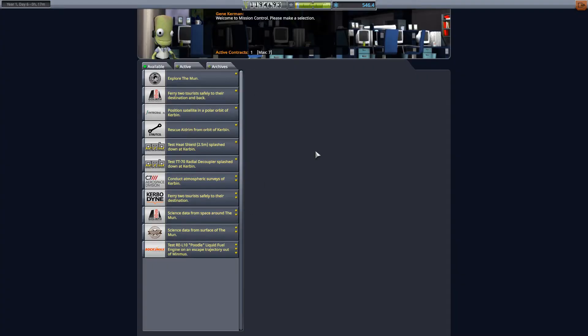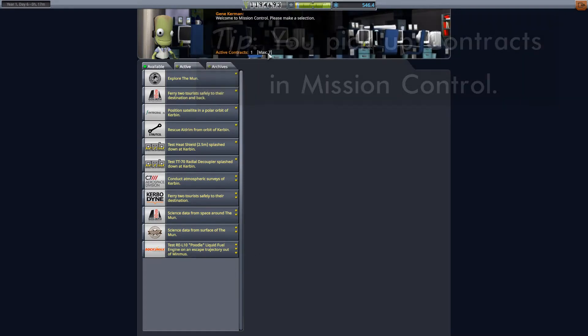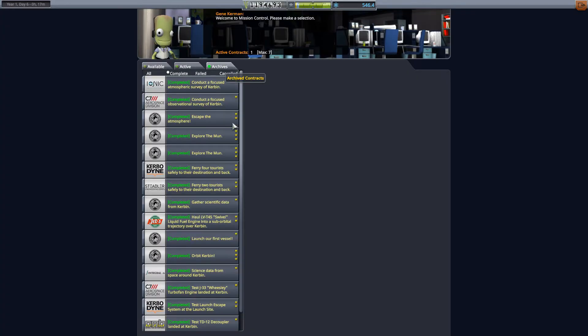Gene Kerman welcomes us to Mission Control. This is where we get our contracts. Under the Available tab are all contracts that I have available to pick up. Right now I can pick up contracts to a maximum of seven. I can see I already have one active contract. If I click on the active contract tab, it tells me what that contract is — it is to plant a flag on the moon. The third tab is the Archive tab. These are all the contracts that I've already completed in order to get to the point where I am right now.